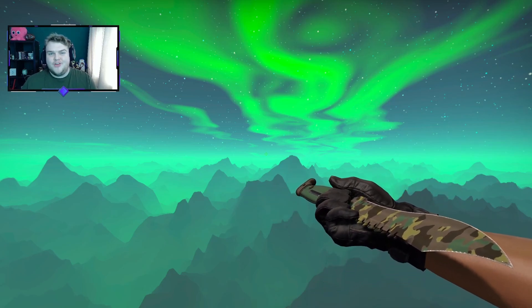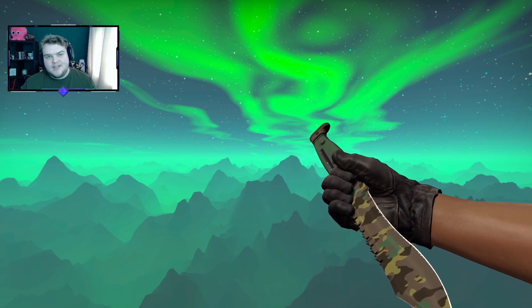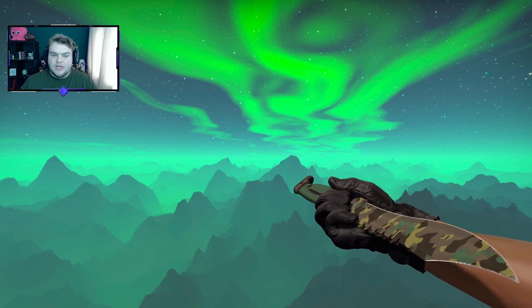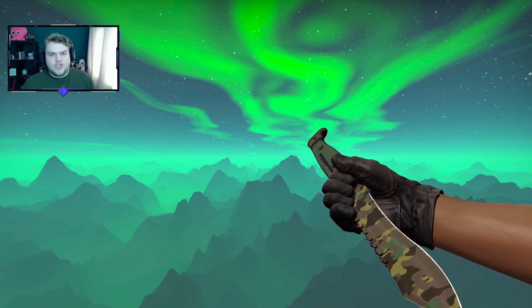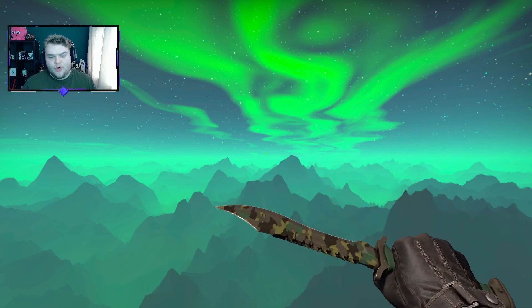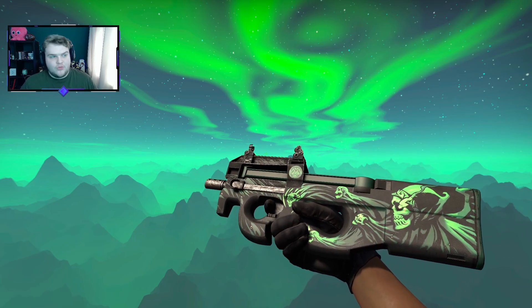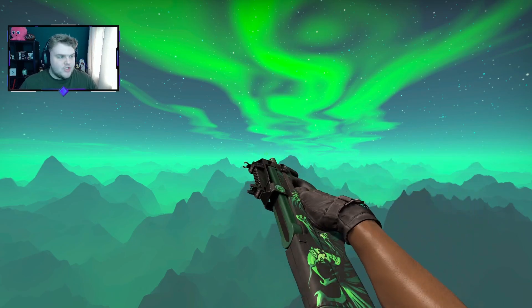Alright guys, welcome back to another video. Today we're going to take a look at an insane inventory. This was requested — a purple and white combination, doing it as best as we can. And this came out to be just over $1,000. This is going to be an incredibly insane $1,000 inventory, but there will be ways to make it much cheaper.